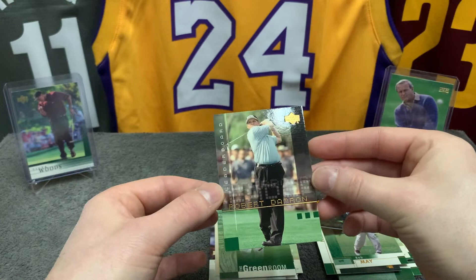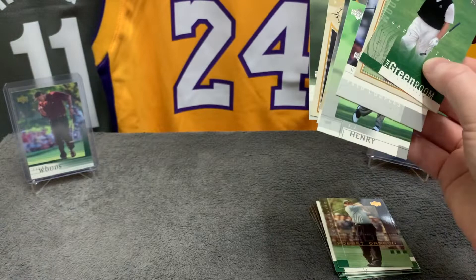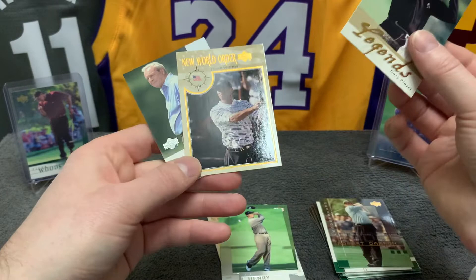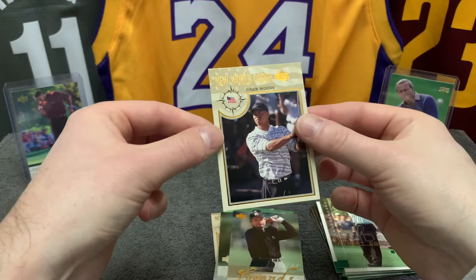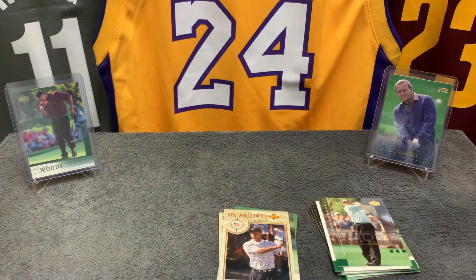So here we go — our four rounds of golf. We end up with a Gary Player, Bernard Langer, a silver chip shots, a sweepstakes card, JJ Henry's silver, Gary Player Legend, Tiger Woods, and a chip shot silver of Arnold Palmer as well. So I guess this is the hit of the packs — second year Tiger. Pretty cool. So that's it for our little round of golf. Hope you liked these vintage golf cards. I wish they would bring them back — they're so pretty. Hope to see you on the next video. Thank you for watching, and see you next time.